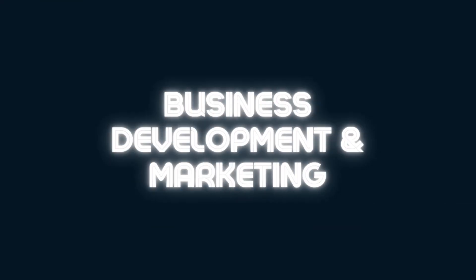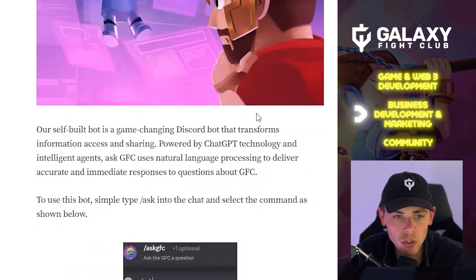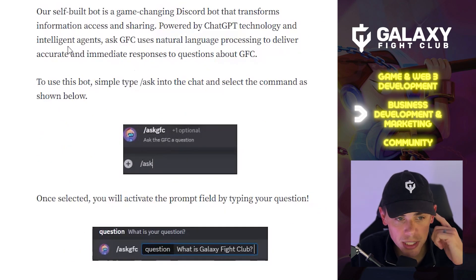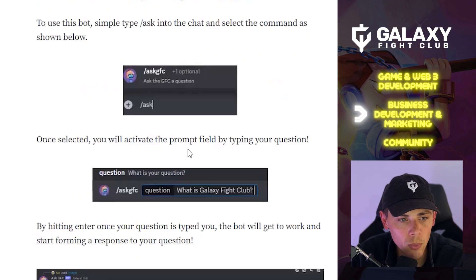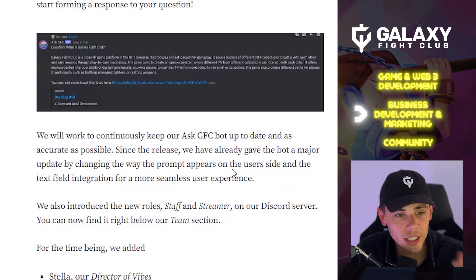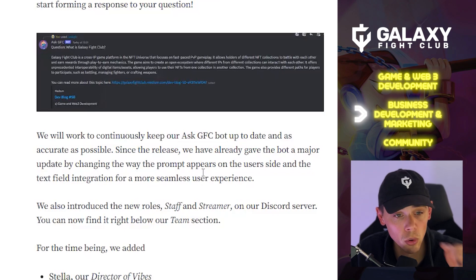Moving on to Section B — business development and marketing. We recently added a major feature to our Discord server: the Ask GFC bot. Our self-built bot transforms information access and sharing, powered by ChatGPT and intelligent agents. It uses natural language processing to deliver accurate and immediate responses to questions about GFC. To use it, simply type forward slash ask into the chat, select the command, activate the prompt field, type your question, and hit enter. We will continuously keep the Ask GFC bot up to date and as accurate as possible, and have already given it a major update improving the prompt interface and text field integration for a more seamless user experience.